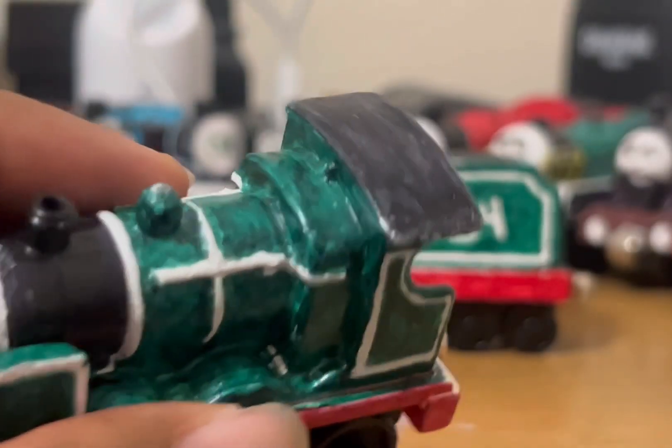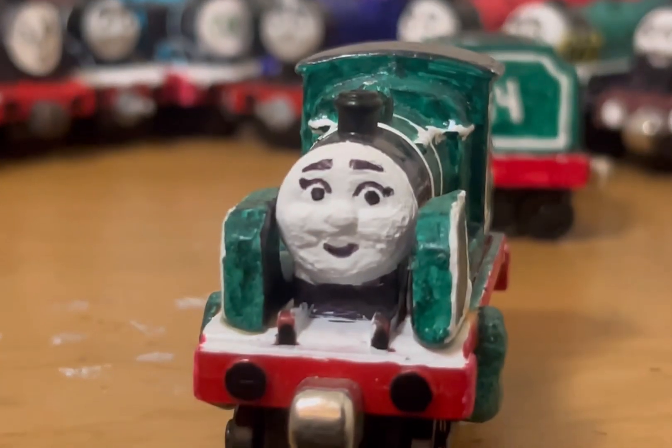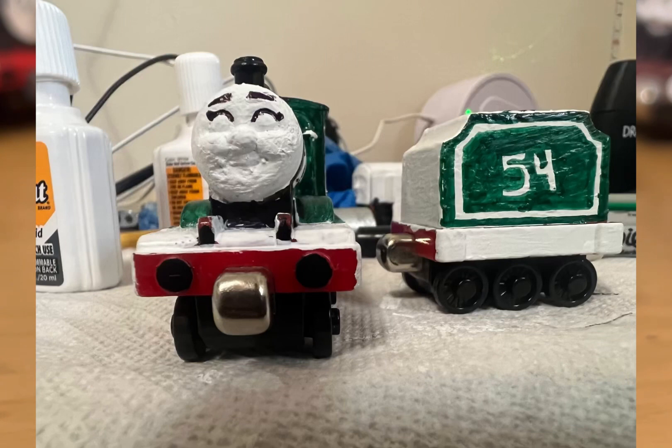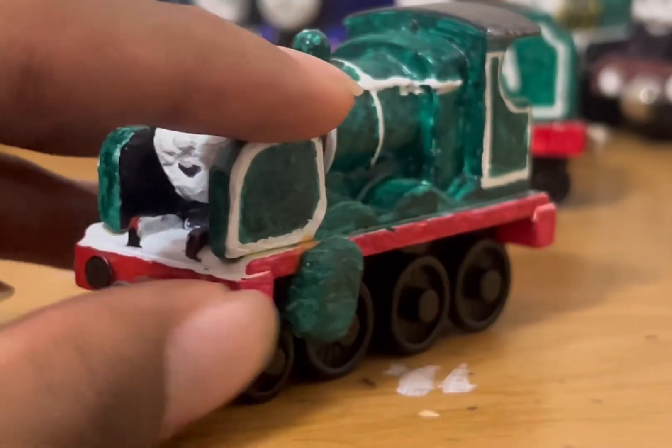For the face, before I glued everything else together — the smoke deflectors and the pistons — I also painted the face white with the whiteout. I originally tried to use some green for a similar effect but failed at that, so I just went with a simple smile. Using a black permanent marker, I very carefully added details for the face: a mouth, eyebrows, eyelashes, and the pupils as well. Then I glued on the smoke deflectors and pistons, and she was done.